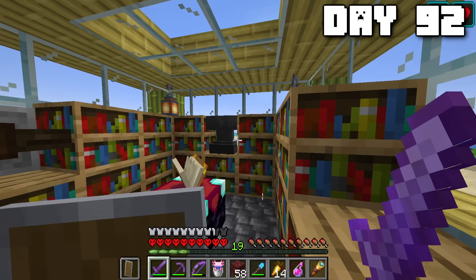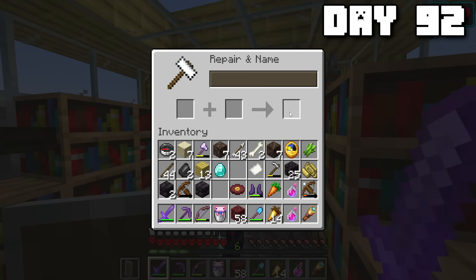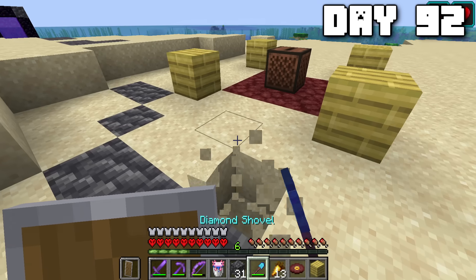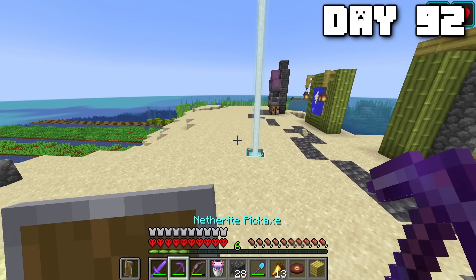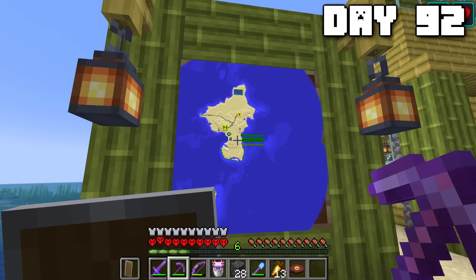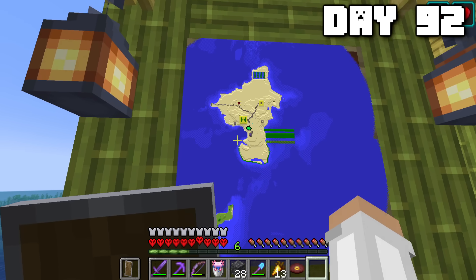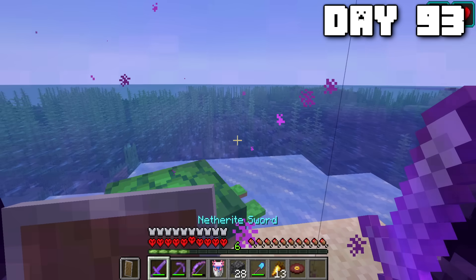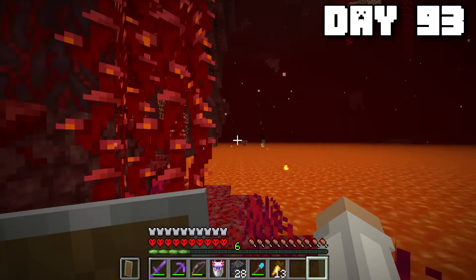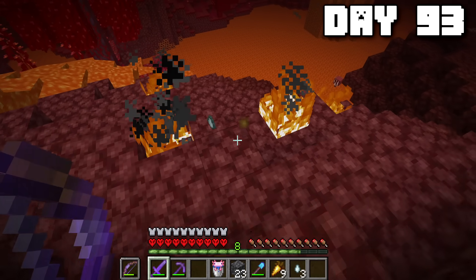On day ninety-two, there was probably no need to put soul sand on my boots, but I did it anyway. I set myself up a little jukebox area with some deepslate paths to it. Now, I was technically done. So what was I going to do? I think I'm just going to re-kill the dragon just to kill the time. At this point it's just about surviving to day one hundred. On day ninety-three, I went into the nether to get myself some ghast tears. Obviously to respawn the dragon you need ender crystals, which require ghast tears. I got four ghast tears the same day. On day ninety-four, I had some spare eyes of ender from when I originally traveled to the end — I turned those into ender crystals.